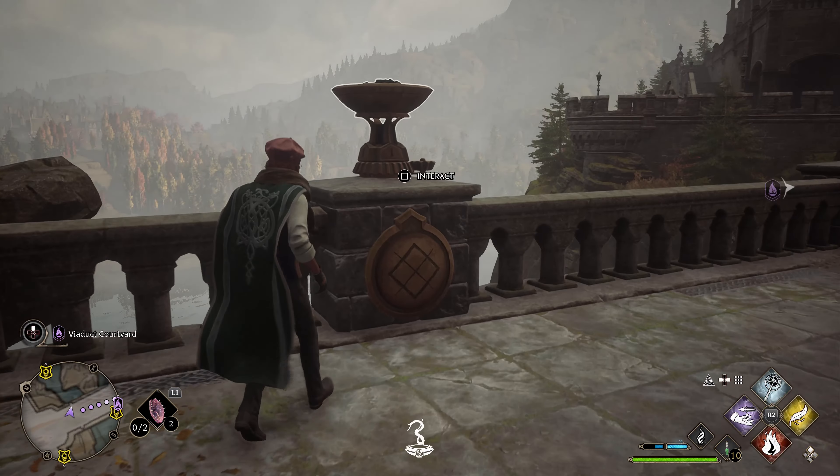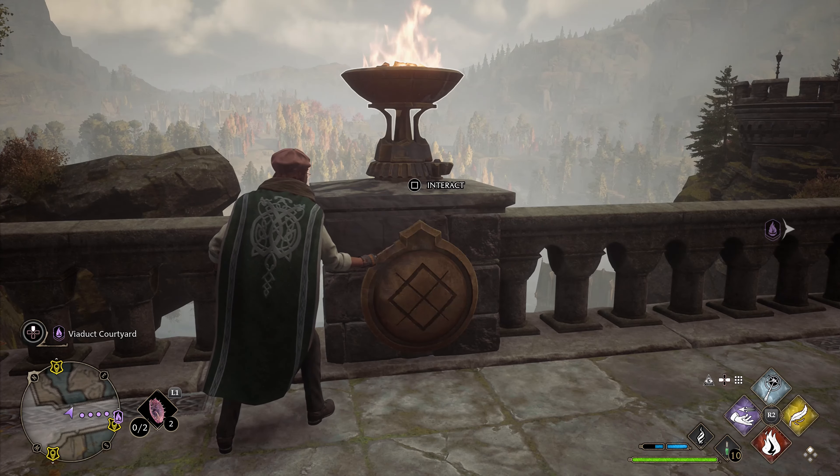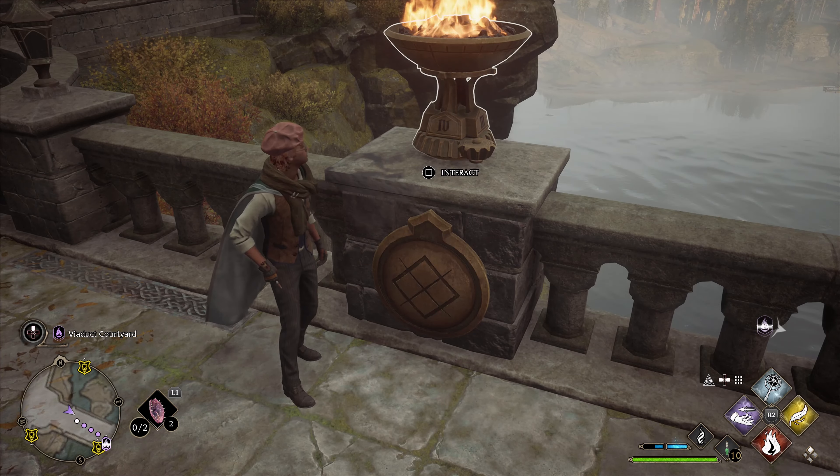The front left brazier is going to be Roman numeral 4. Light it on fire and turn the dial to 4. It's going to be hard to see depending on the time of day — you might have to move your camera just to get an angle on the symbol.